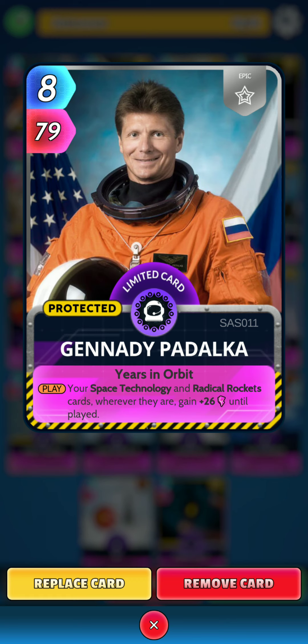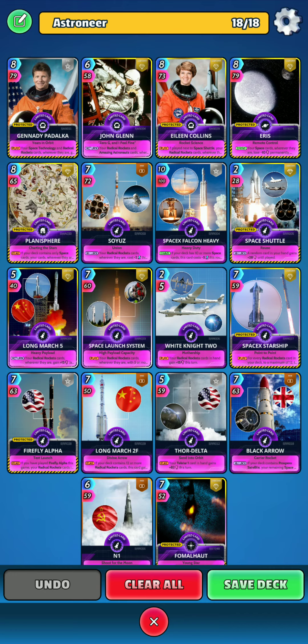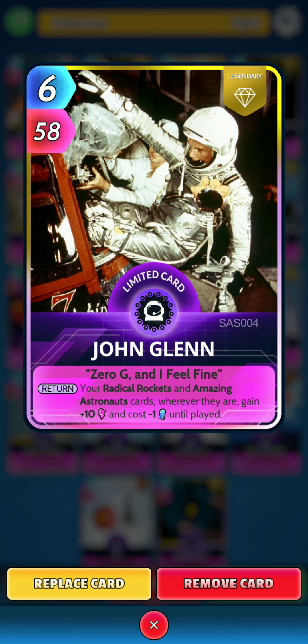First up we have Gennady Padalka. On the play, your Space Technology and Radical Rockets cards wherever they are gain 26 power until played. Next we have John Glenn. On the return, your Radical Rockets and Amazing Astronauts cards wherever they are gain 10 power and cost minus 1 energy until played.